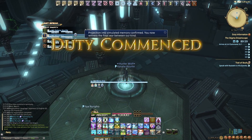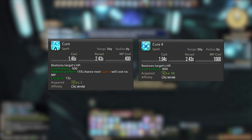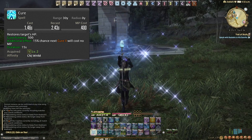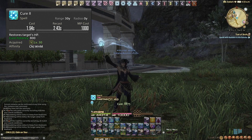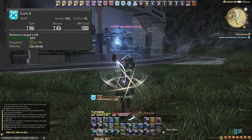First we'll go over the healing abilities. We have Cure 1 and Cure 2. Cure 1 is accessed at level 2 and it's our single target heal for less MP than Cure 2. Once we get to level 32 we get a trait called Free Cure, which has a 15% chance that every time we use Cure 1, the next Cure 2 will cost no MP. Cure 2 is just our upgraded single target heal. It costs a lot of MP so do be aware of that.